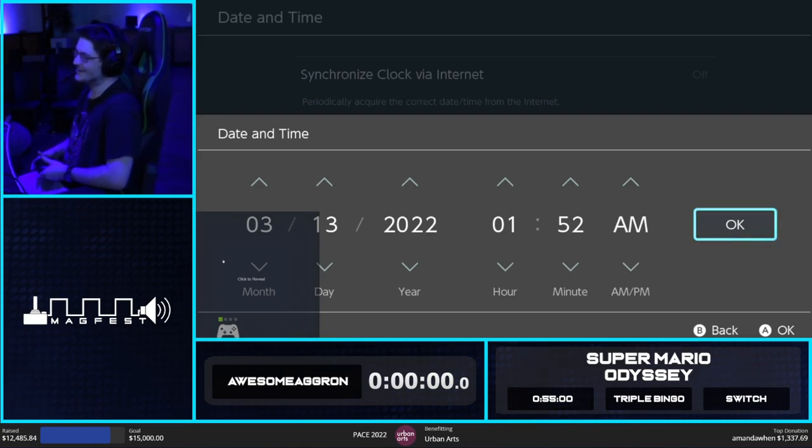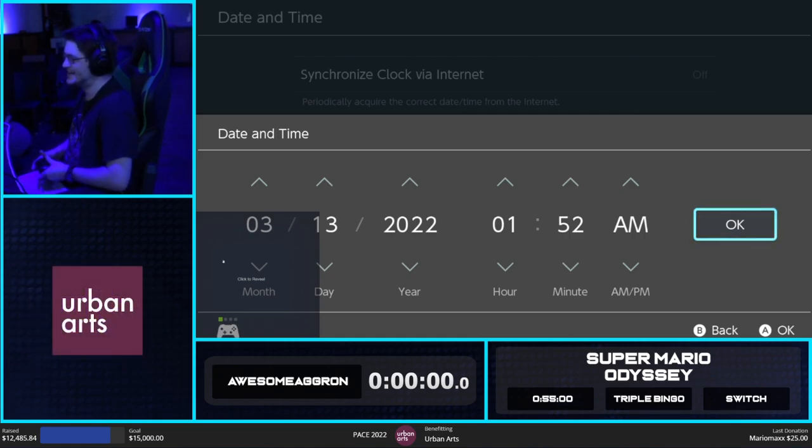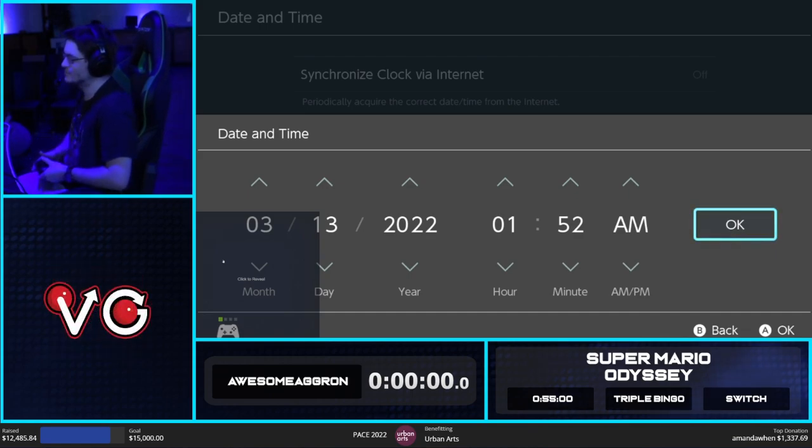Hello everyone. I am Awesome Agron, and today I will be showcasing Triple Bingo for Super Mario Odyssey. Triple Bingo entails picking three lines — this could be any columns, diagonals, or rows — and you just complete them as fast as possible.